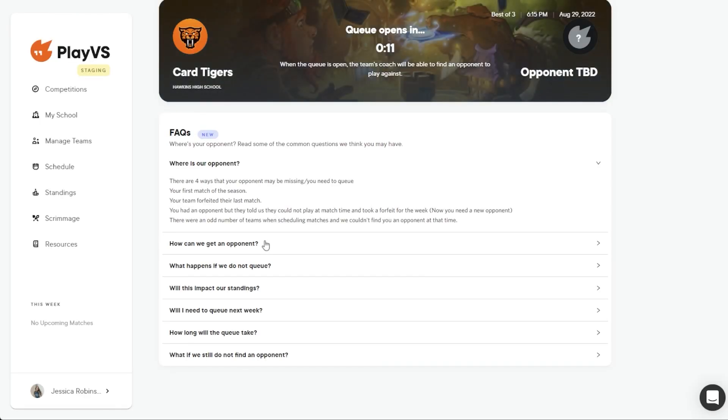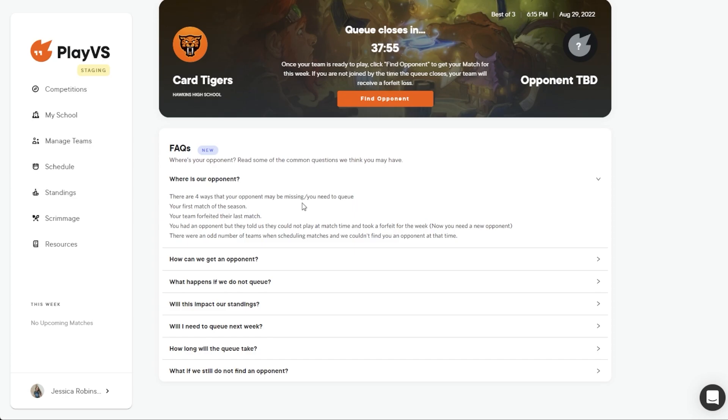There will be a countdown timer that lets you know when the Match Queue opens. Once this initial countdown reaches zero, the Match Queue timer will begin. At any point, a coach can revisit this page to see how much time is left for their team to join the queue. Once this time hits zero, the queue will close and teams not in the queue will receive a forfeit for that week.